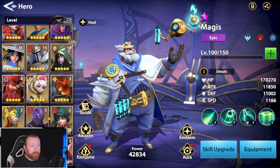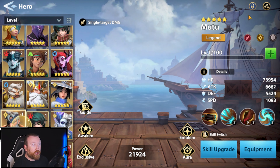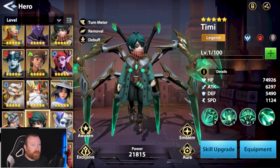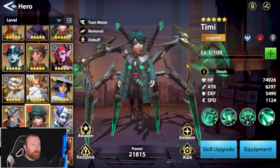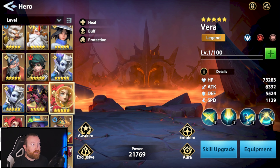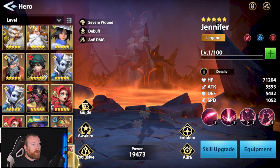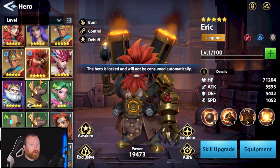While we're on the topic, let's make sure all of these are locked because I don't want to feed any legends. Timmy might be a good build for the faction as well because he can get rid of those shields, which is very convenient.